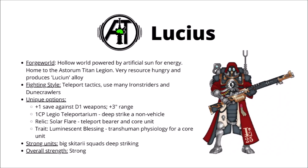In-game, Lucius is again very strong indeed. Their alloys give them a plus-one save against damage-one weapons, which is particularly handy on anything like Skitari, as most of the time that's exactly what the opponent's going to be firing at them. They also get an extra three-inch range to their guns as well — that's pretty handy on anything that's quite low range or anything that's rapid fire, as it just means their strike range is quite a bit better for those short-ranged units.